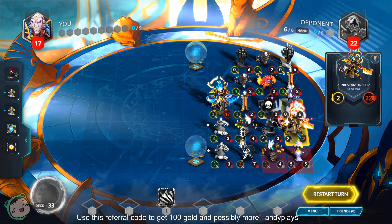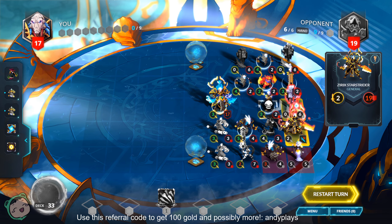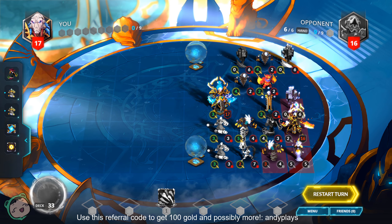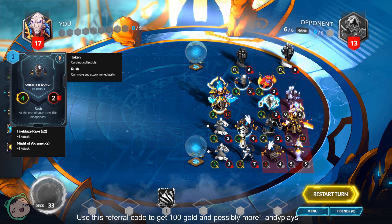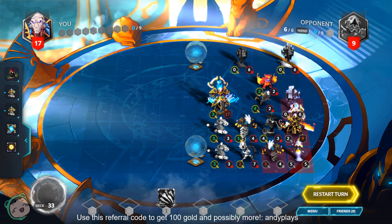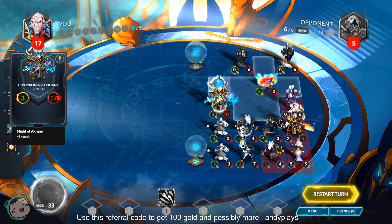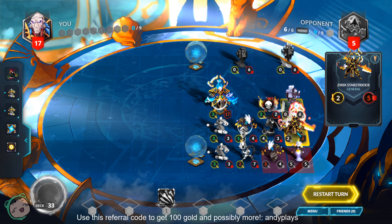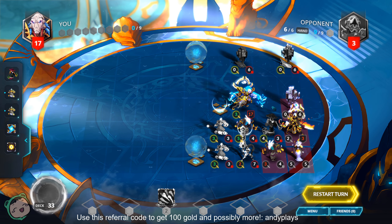Now we'll use the Repulsor Beast to attack the General, bringing it down to 19. Move our Orb Weaver and attack for three, bringing it down to 16. Bring down the other Orb Weaver, bringing the opponent down to 13. Bring our Wind Dervish with four attack, bringing it down to nine. The other Wind Dervish brings it down to five. We have the Manaforger and our General, which together have five attack total. We'll use the Manaforger first since it has two health and will clear up the spot once it dies, then move our General forward to attack for three.